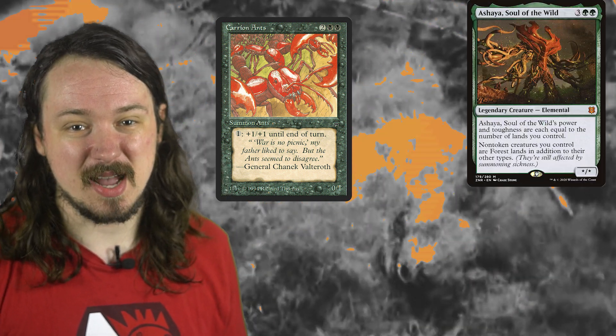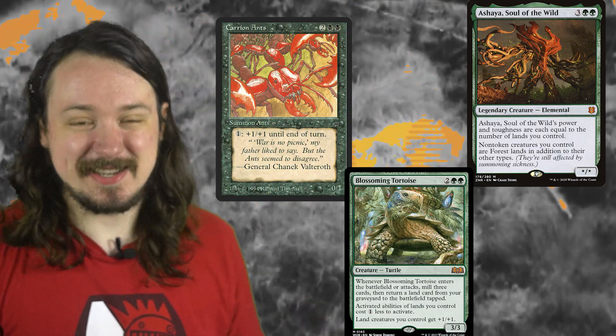Carrion Ants still fulfilled the purpose of being a bad card. It teaches us that bad cards are necessary for players to determine what constitutes a good card. It does now have an infinite combo with Aishaya, Soul of the Wild, and Blossoming Tortoise. So that's cute.